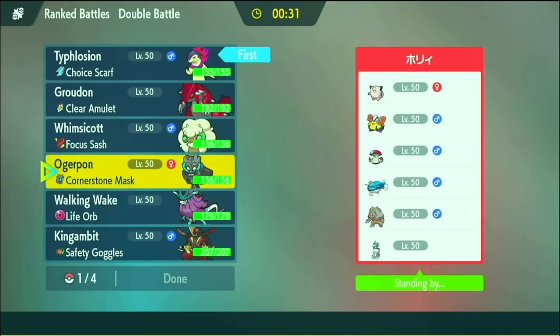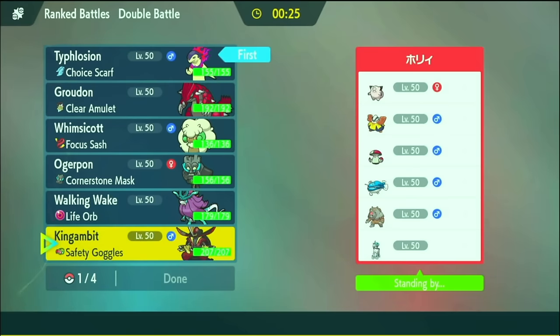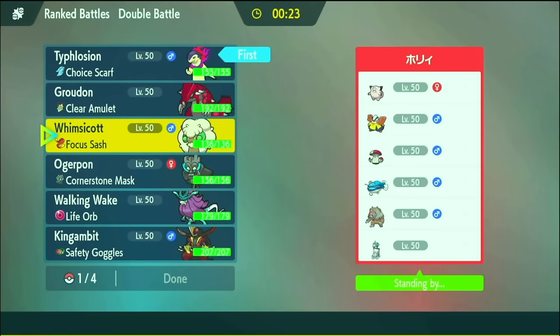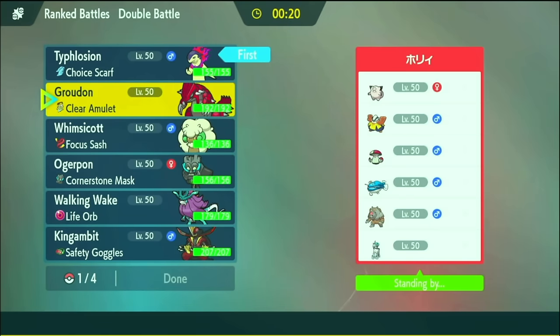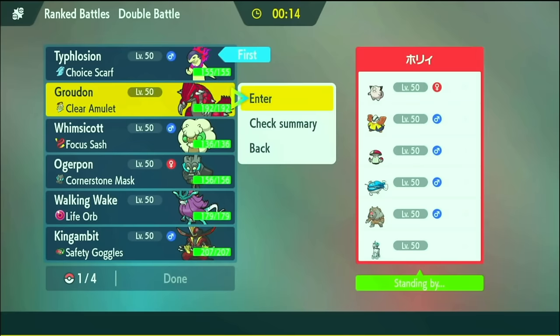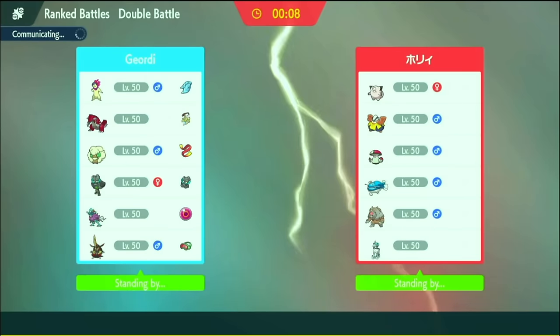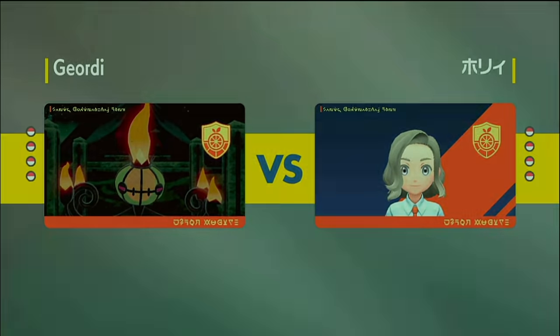Cornerstone is okay, Walking Wake is okay, but they're fast attackers so I want bulky stuff like Groudon and King's Gambit. I'm wondering who the lead should be. I think I lead Groudon with Whimsicott and King's Gambit in the back — because I can still Encore turn two if I swap Whimsicott in, and they'll probably let their guard down. And they don't even have a Trainer card? Come on, man.